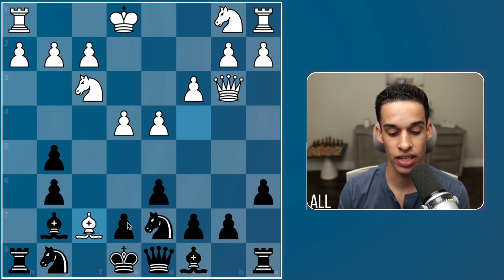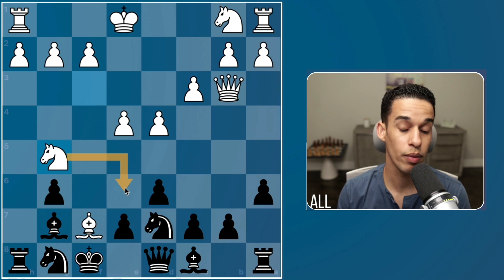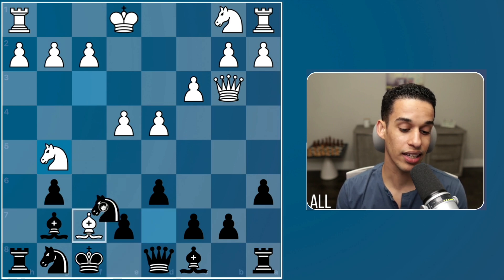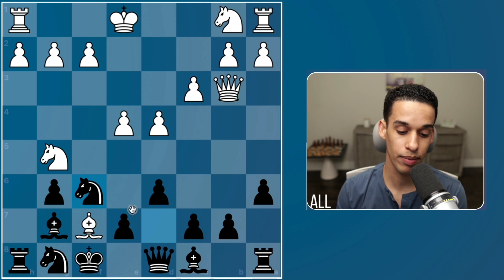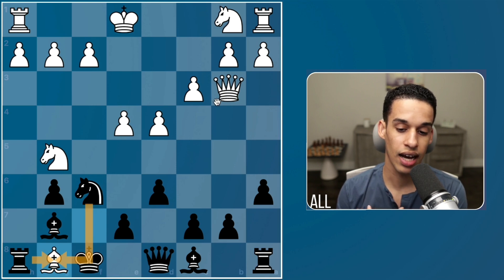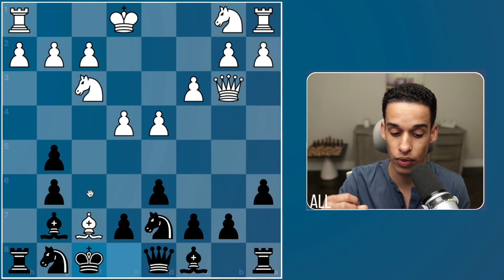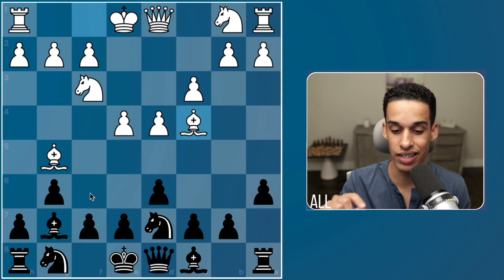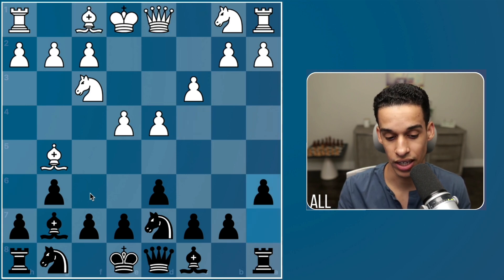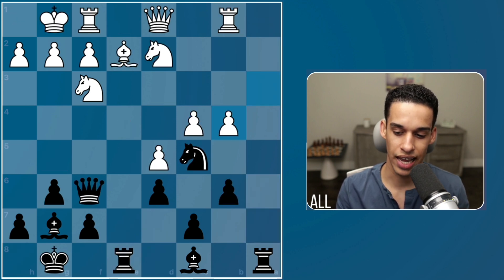Let me play it on the board: Queen b3, h takes g5, Bishop f7, king moves, and then Knight g5. There's nothing you can do. If you play Knight d to f6 opening up the bishop, I take on g8 to get my material back, and if you simply take, I deliver checkmate on f7. This is a warm-up, but you have to be alert to these powerful moves.